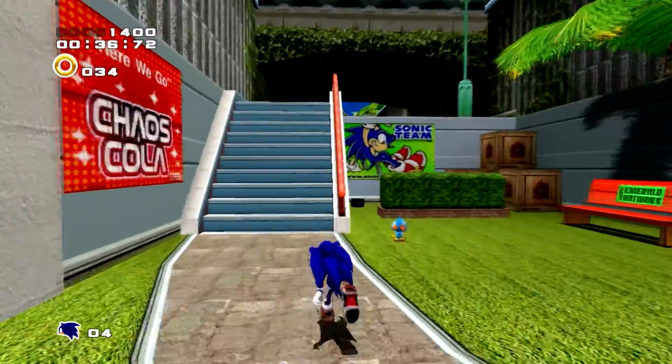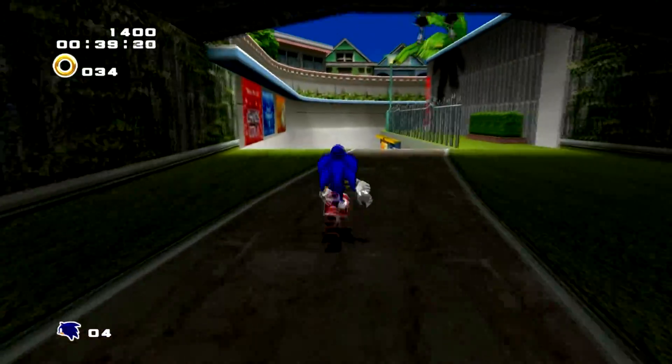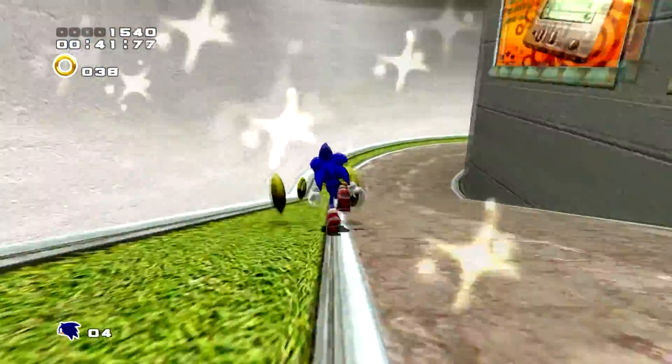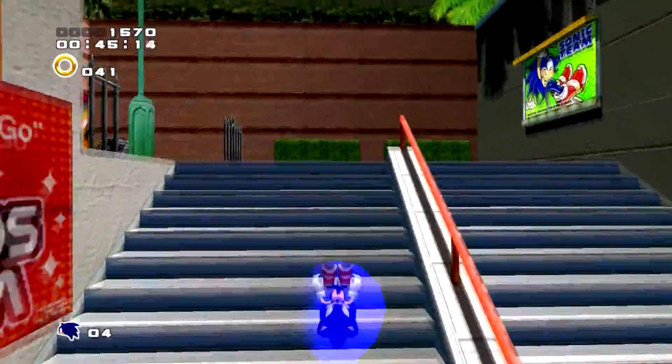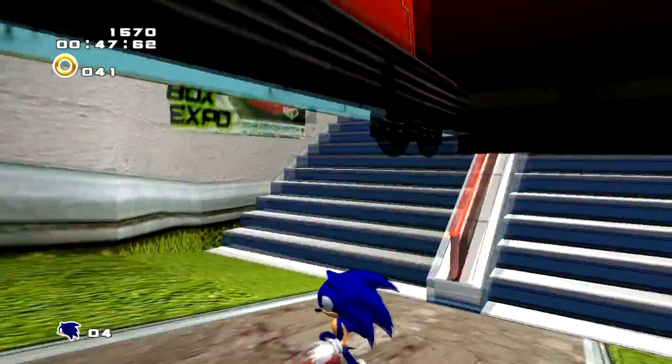It usually disappears when you reach the loop section of the game, but I didn't continue any further to find out. This glitch isn't exactly game-breaking in any way — it just gets slightly annoying when you get to an uphill part and it's blocking your view. Hope you've enjoyed this quick glitch video and please leave a comment telling me if this has ever happened to you.